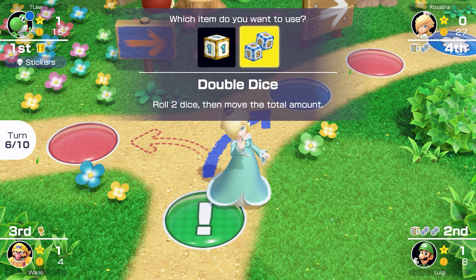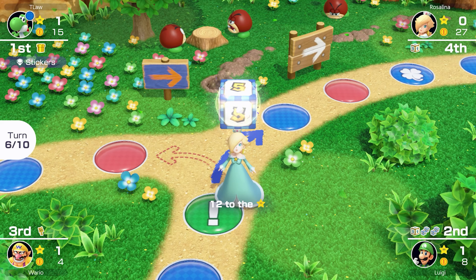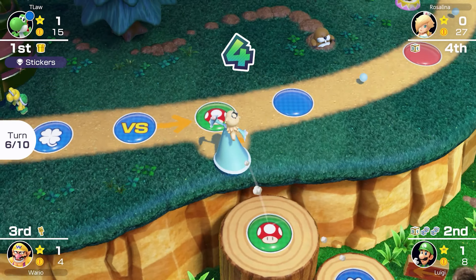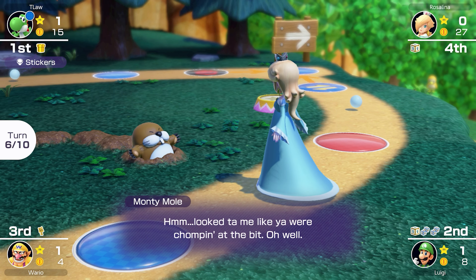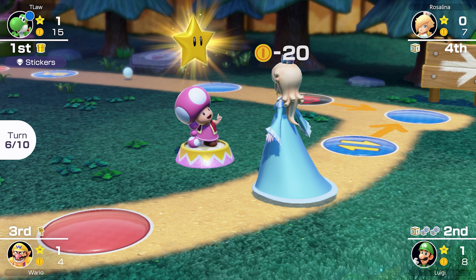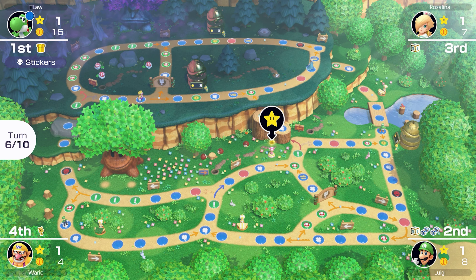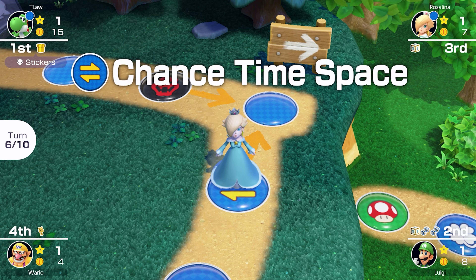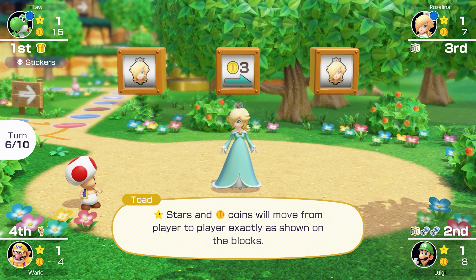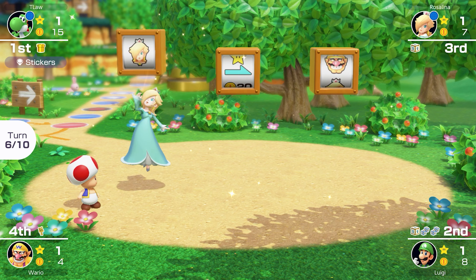Oh how convenient — Rosalina is 12 spaces away from the star and gets exactly 12, plus she just won 25 coins from what I'm calling a rigged minigame. Yeah, I said it — that minigame was rigged. Toadette moves down to the bottom, pretty far from everyone. Oh, and Rosalina gets a Chance Time. I don't like this — Chance Time is never good for me. At least Birdo's not here.